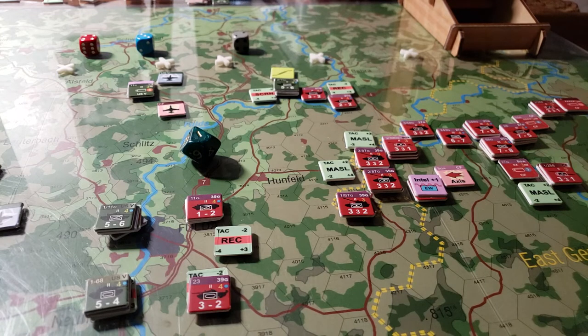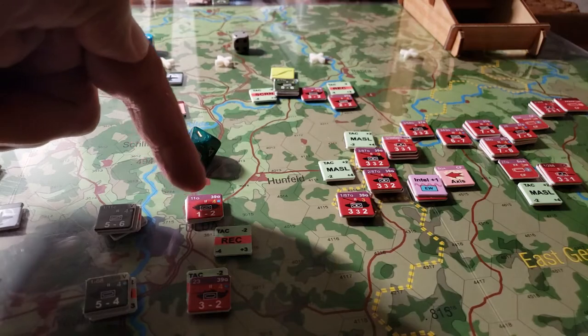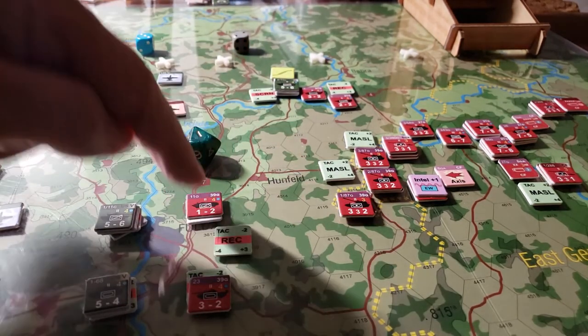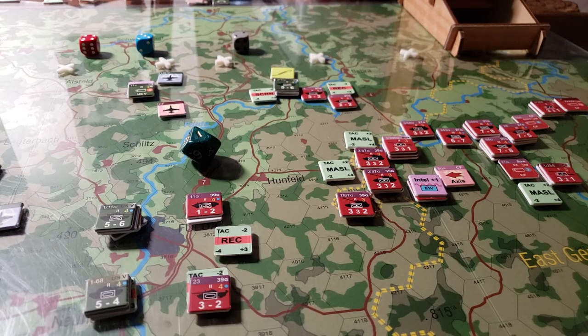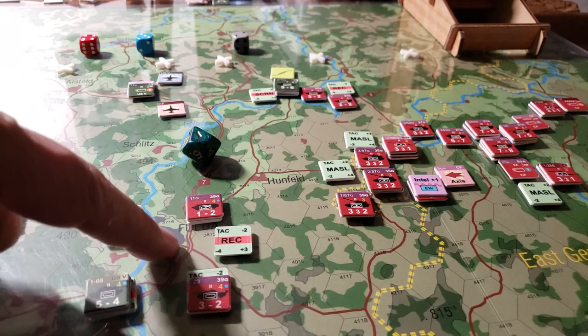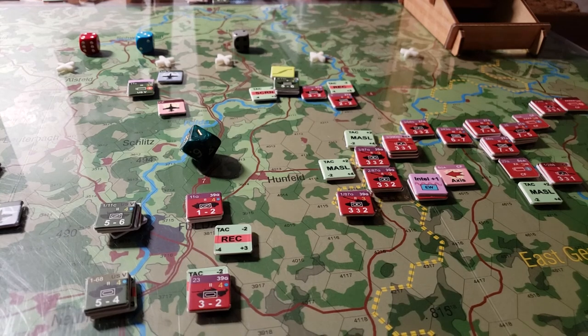Now we're going to move the other units and I'll come back and share a little bit more of that with you. I'm posting this video in part to show you how movement and modes work together, and in part so that Fabrizio can see it and tell me what I did wrong. The interesting thing is going to be when these other units get through up to here in march assault mode — which I believe is going to be tactical mode too — so they're going to have to pay some extra movement points to move through here and try to get into Fulda.